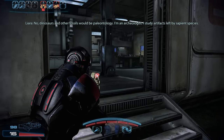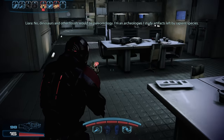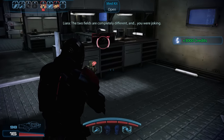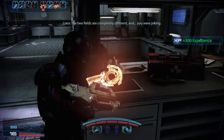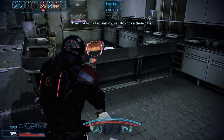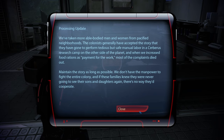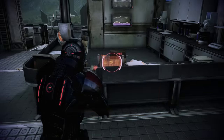Dinosaurs and other fossils would be paleontology — I'm an archaeologist. I study artifacts left by sapient species. The two fields are completely different. On the terminal here, we find some internal Cerberus notes revealing that they have lied to the colonists of Eden Prime and have in fact abducted numerous men and women while telling those left behind that the others have just gone to a Cerberus research camp.